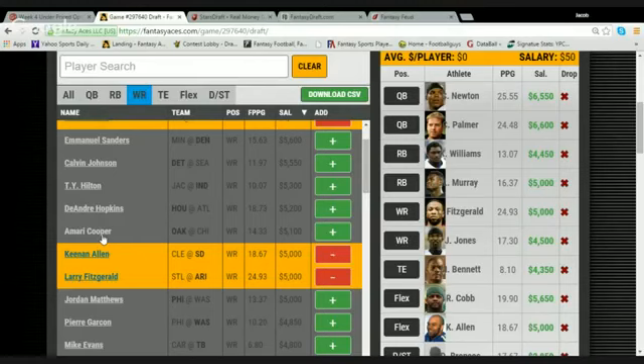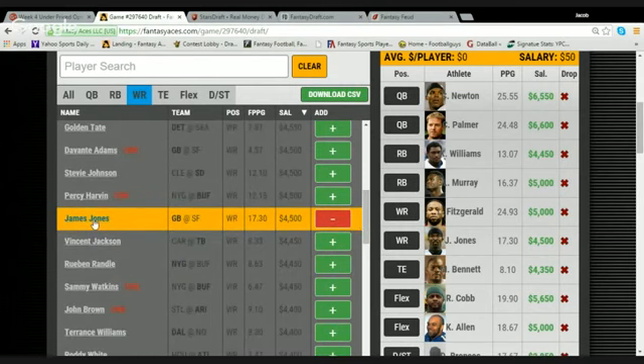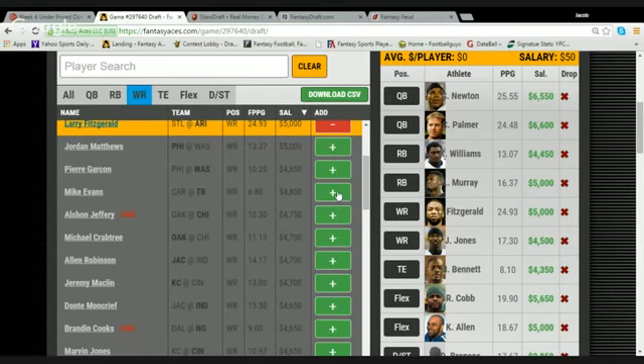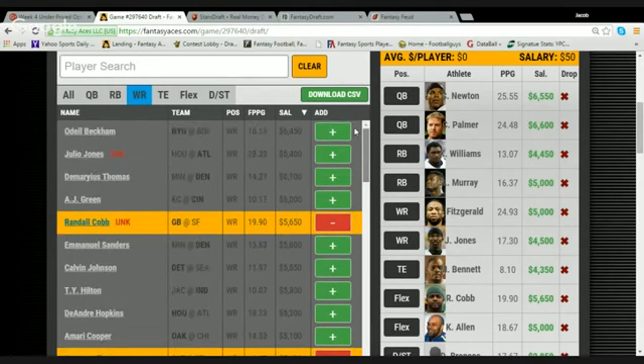I've also included James Jones as another value. The secret's out of the box — is he going to be a touchdown specialist? Well, not if he's getting this many targets. He's been the most consistent on Fantasy Aces with tight pricing. Randall Cobb is $5,600 and James Jones is $4,500, while Mike Evans and Alshon are $4,800. A couple hundred bucks differentiates a very low value play from some slightly more comfortable mid-range plays — the same that differentiates your A.J. Green from Randall Cobb. That's why I include him in a value article despite it seeming a little odd.